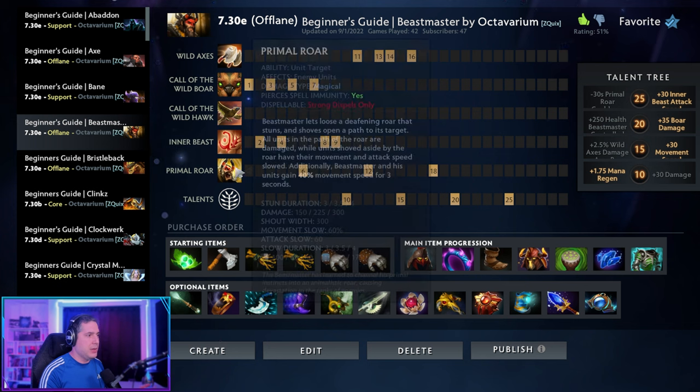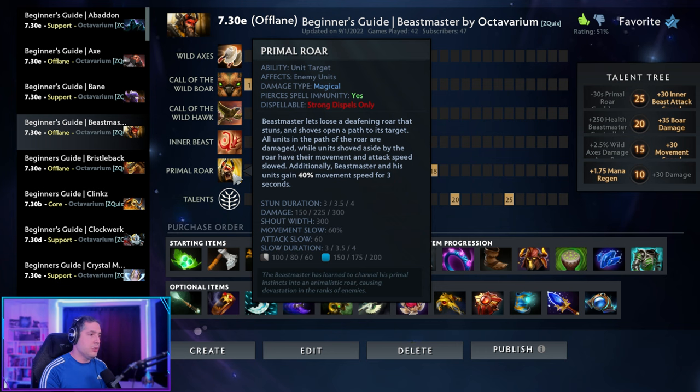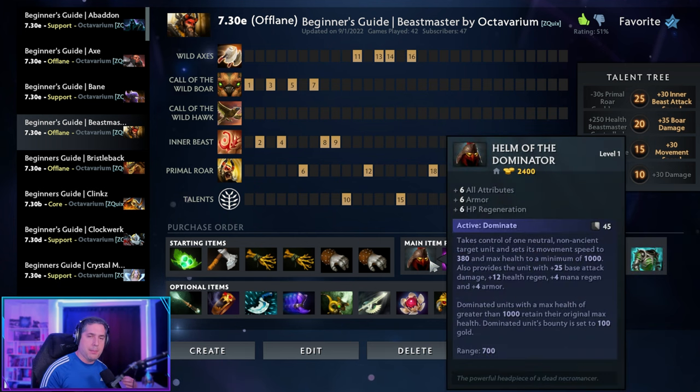At level six you gain an incredible power spike. You get a BKB-piercing Primal Roar that does tremendous damage, stuns the enemy, and increases your speed and all your minions' speed by 40%. It can be used to close the gap on an enemy or to keep them locked in place to secure a kill. Primal Roar's timing often coincides with completing your Helm of the Dominator, meaning you'll have three creeps and yourself on top of an enemy hero. Once you hit level six and seven with Helm of the Dominator, you're essentially getting a kill every 60–100 seconds on the cooldown.